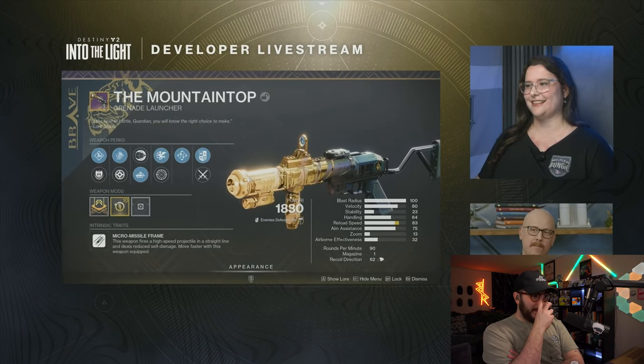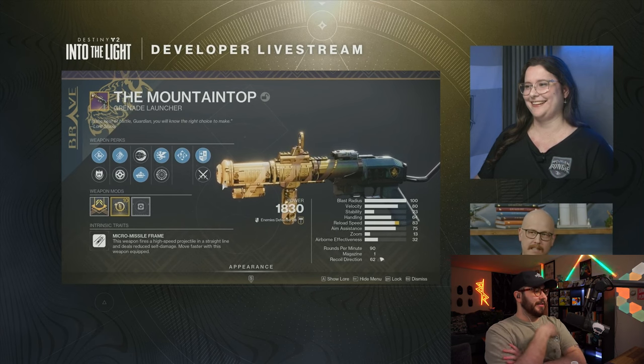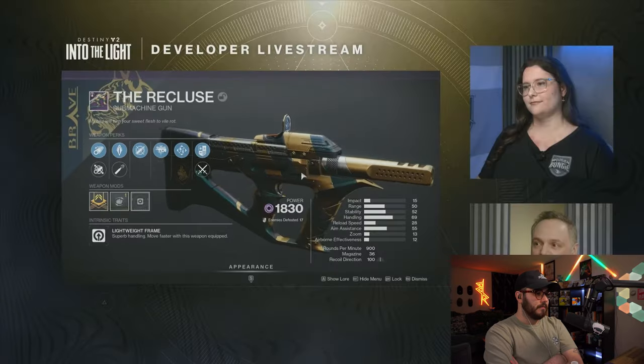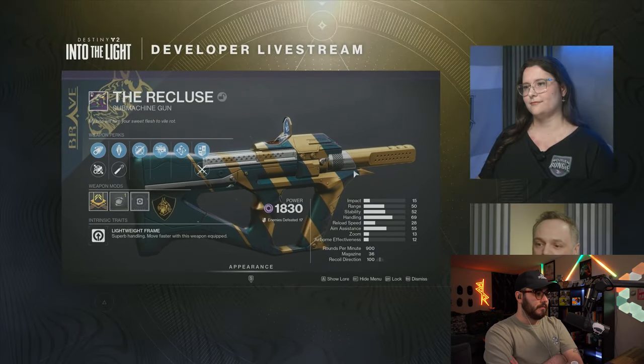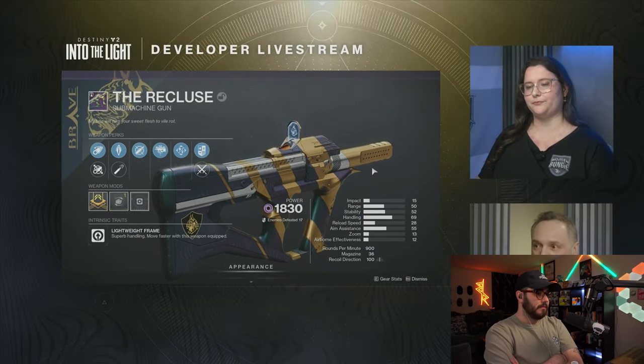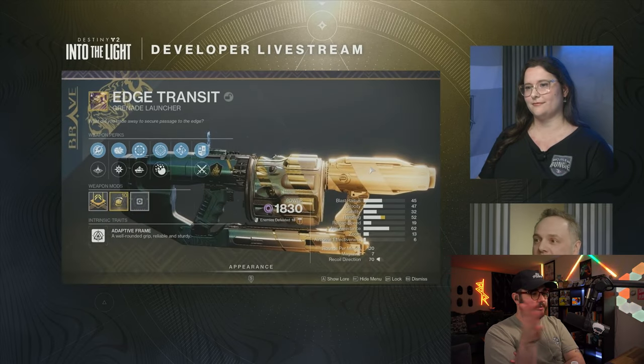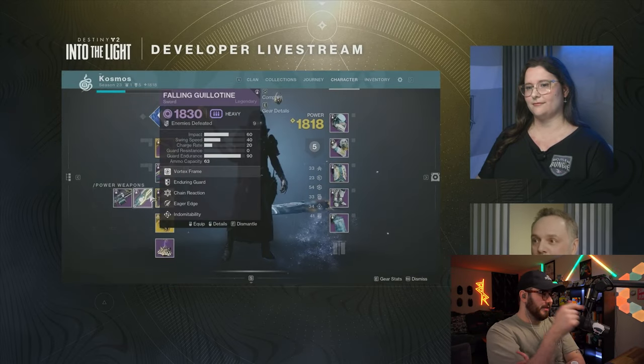Obviously for the folks asking — they even have a little foundry thing on the top left, which I like. There is a low chance that one will drop as a limited edition variant, which comes pre-equipped with a super shiny ornament that's locked to that weapon. So it goes from dark to light versus just having the base shader on.